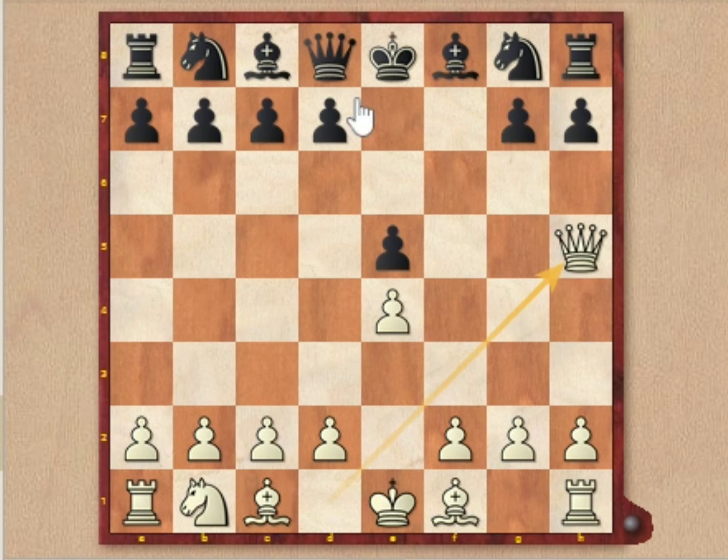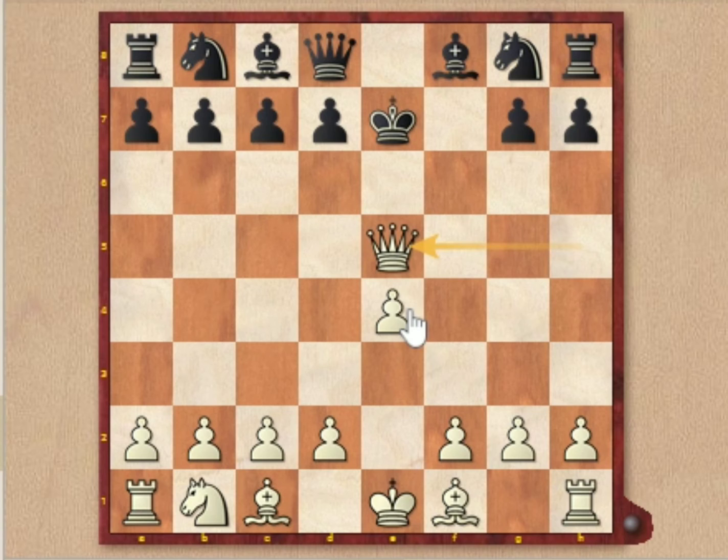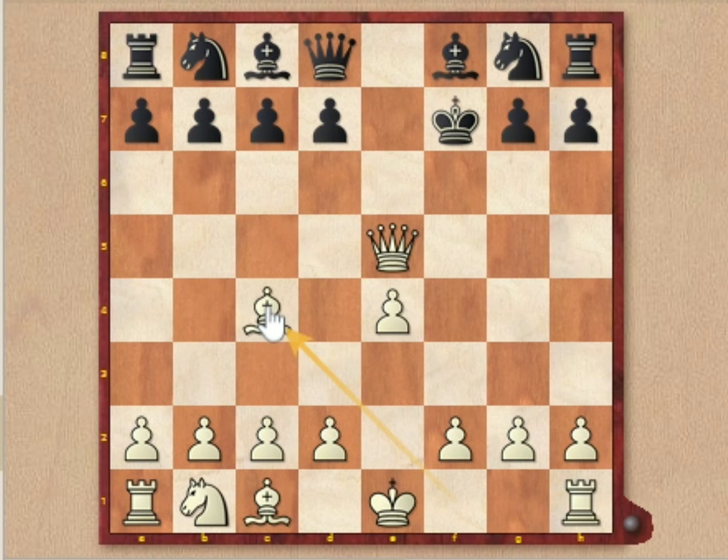So after queen h5 check, black played king to e7. Here white played queen to e5 check. Now the king has only one square to move — king to f7. Here white plays bishop to c4 check, developing the bishop and attacking the king as well.